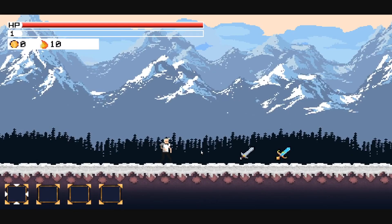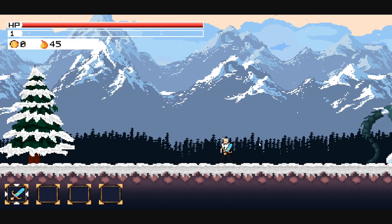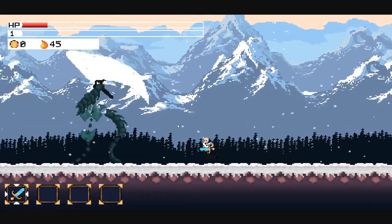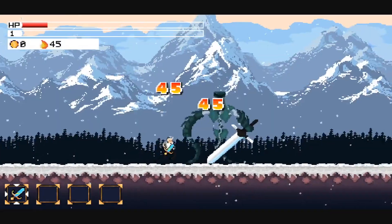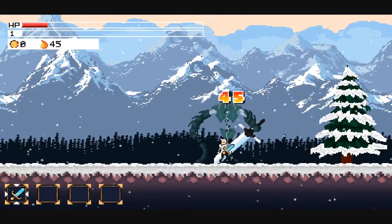I can walk up to it and press E, and there we go — it's taken me into the other room. Let's go ahead and pick up the Aeternum Sword because it's the strongest sword. And here is the boss. Currently you can just go ahead and attack this boss from here basically, and it's kind of nice and easy. You can just keep attacking him — there isn't really a big challenge to it. And then he dies.